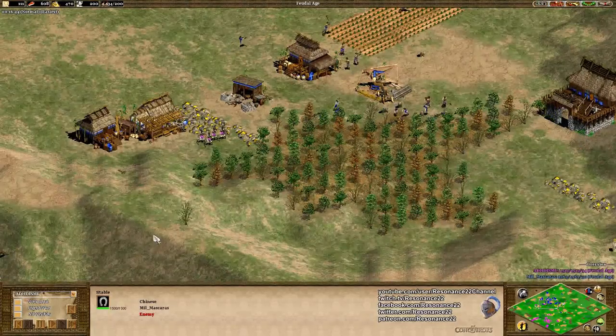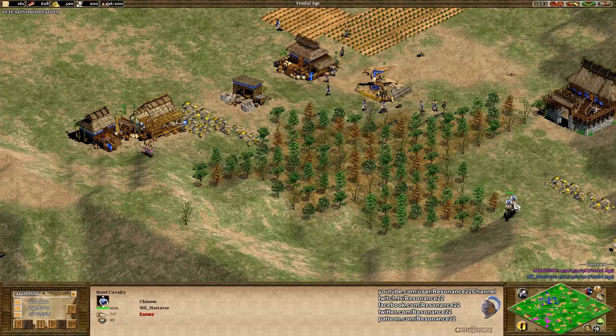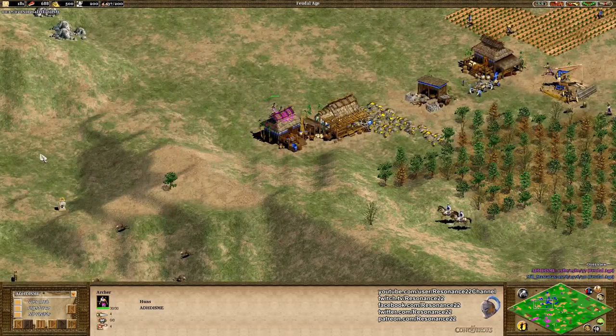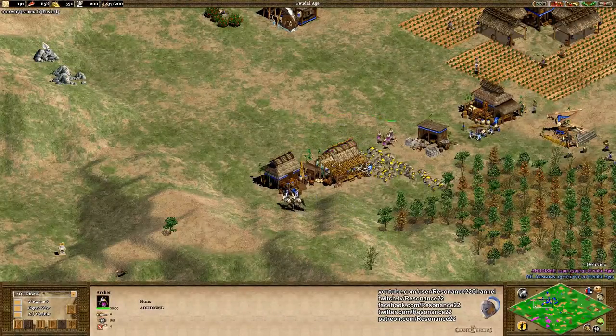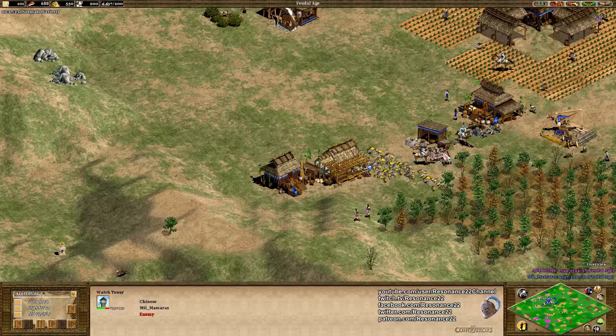ADHD_is_me is at a disadvantage when it comes to units due to the two pierce armor that the scout cavalry has — very strong combat stats. But on the flip side, by going for archers, he means he can get to the castle age in a more reasonable time frame. Look at these stockpiled resources — pretty nice. I would say that this scout rush came out just a bit too slow.